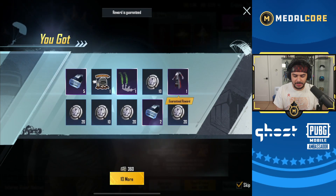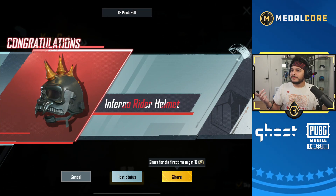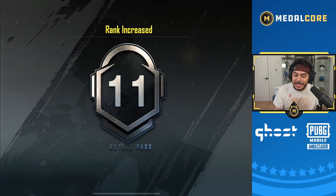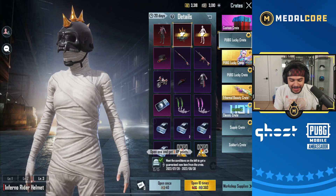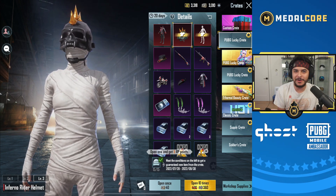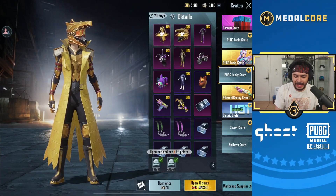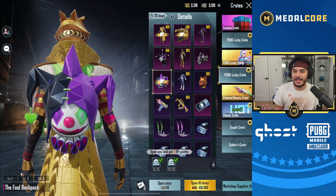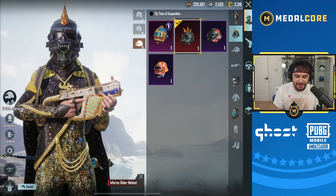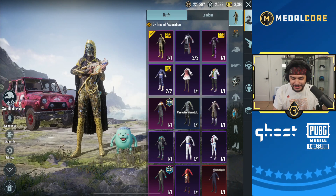I'm going to skip these though, until we get the guaranteed... So not only in one opening do we get the mythic Inferno Rider helmet that I did not have for like four years on my main account, but we also got the very illustrious Fool backpack, which everybody likes the Fool. Okay yeah, this account — it's official. This account is literally going to be so, so stacked. I didn't even have a cool helmet and now I've got it — though it looks kind of weird with the mask.